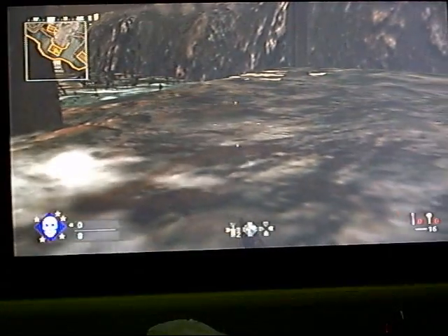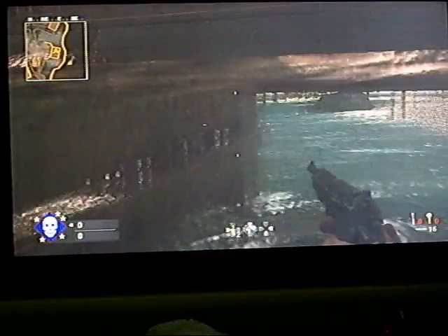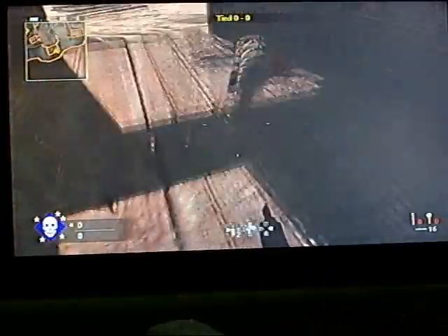This might take you a couple of tries, because you have to be running when you go up. Okay, now how to get out of this is you go to Crouch, and then you can just walk back out of here and do whatever you need to. And you're going to want to put a bouncing betty here or here, because they can get you from the bottom, but I do not know if they can get you from the top.